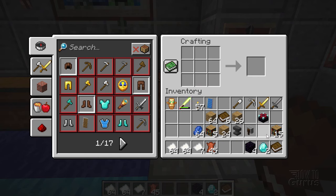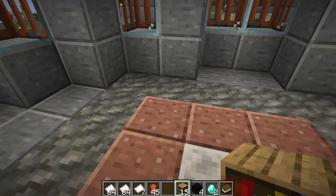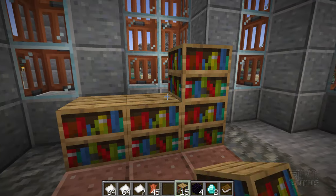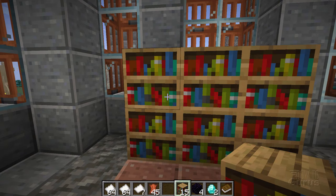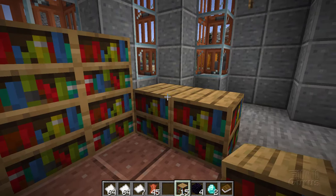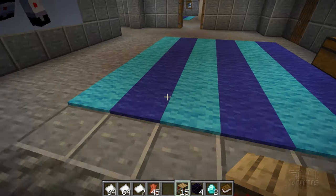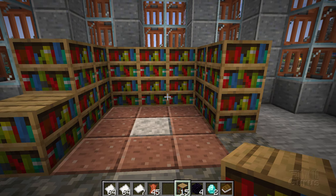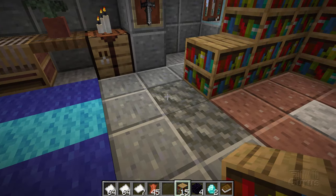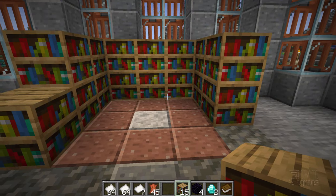I'm going to get some space down here and bring in my bookshelves. We have enough now to make our enchanting table setup. I'll start by putting down the bookshelves — I'll go to the back and put down two rows right across the back. So you have six bookshelves here, then stack two on each side — that gives me 14 — and then one more right there, and that's our 15. You could also do just a single layer that comes out and fills in those two back corners. That also works.